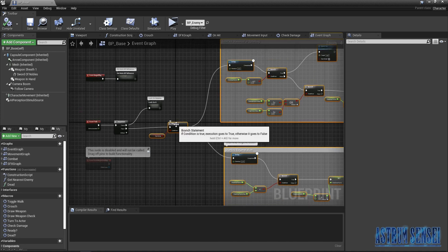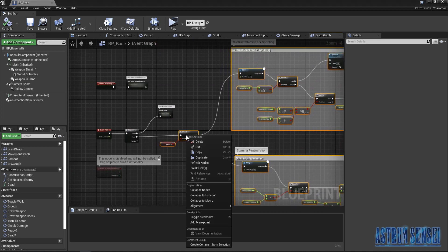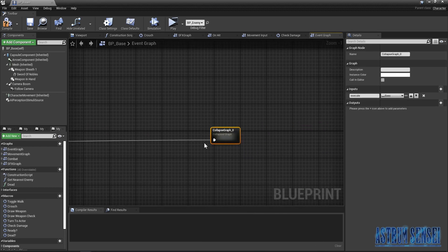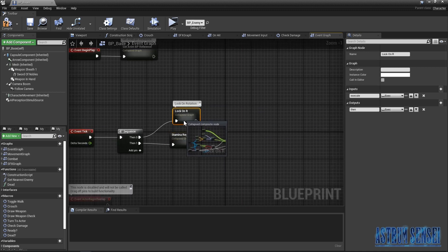For now, select all the stuff from the previous video, right-click, and collapse them to a node. I'm going to call it "Stamina Regeneration and Subtraction." Now we have it inside the node and it doesn't clutter things up — it just sits there under the lock-on rotation, no problem.